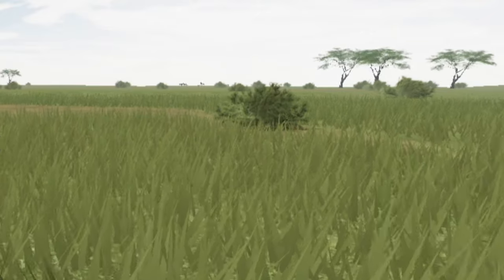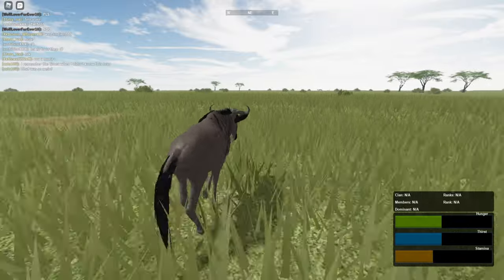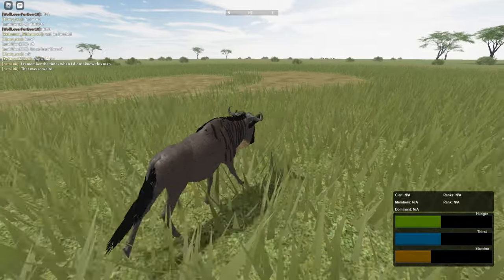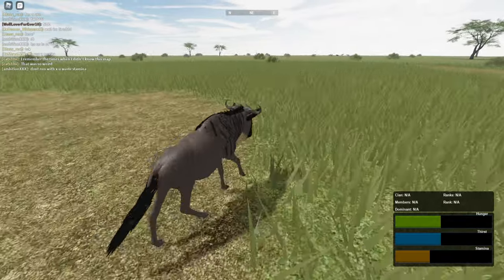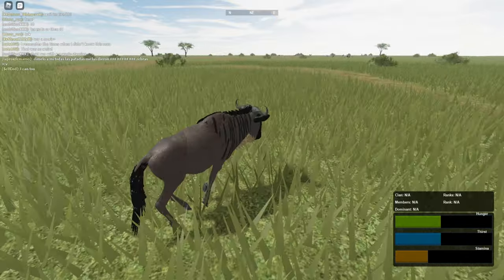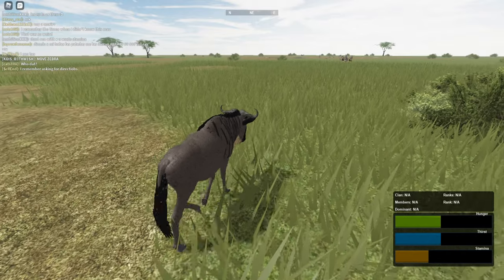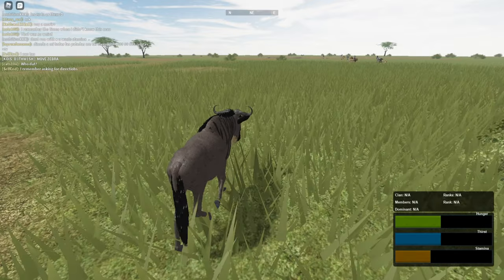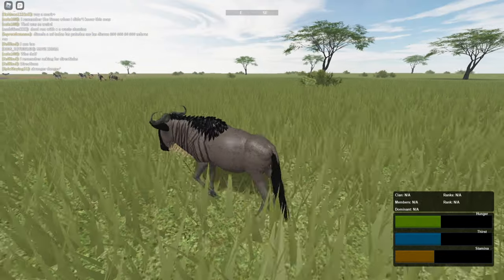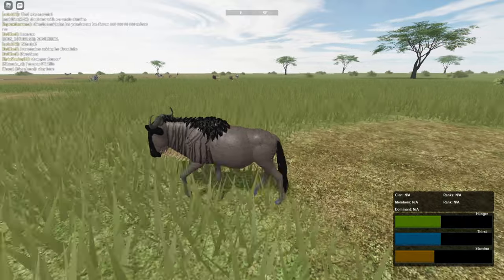I can see in the far distance a zebra getting attacked by multiple lions. I think it is the same server because I can see multiple lions, zebras, and probably many dead bodies — so many zebras. Do they have any chance against lions though? I see lions attacking zebras, zebras attacking lions, and lions attacking each other — I'm kind of confused what's going on.